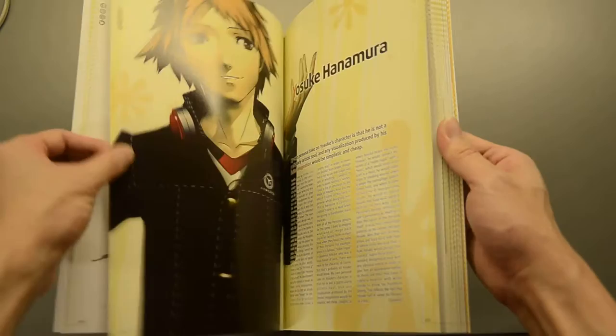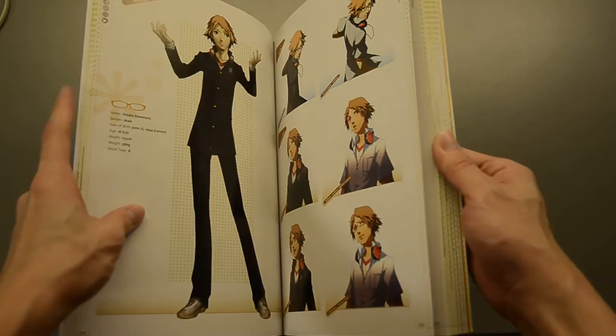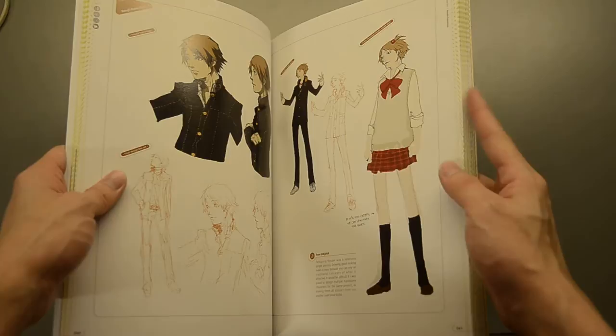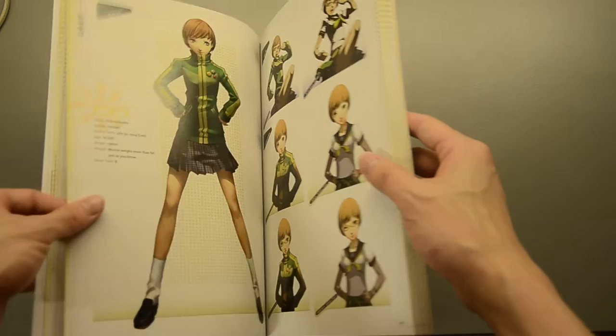Here are some fine artworks — Yosuke Hanamura. Not as detailed as the Persona 3 design artworks, but they're still giving a lot of details. Then we have Susano and Jiraiya, both of his Personas, wind elemental. And here's some initial designs, some author's side notes, and more concept art for Jiraiya and Susano.